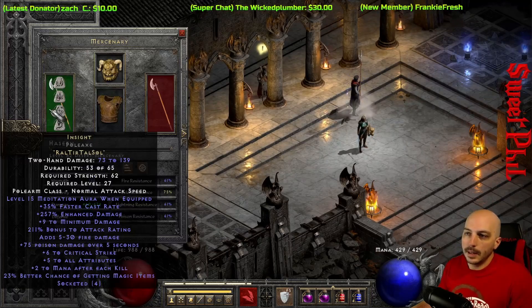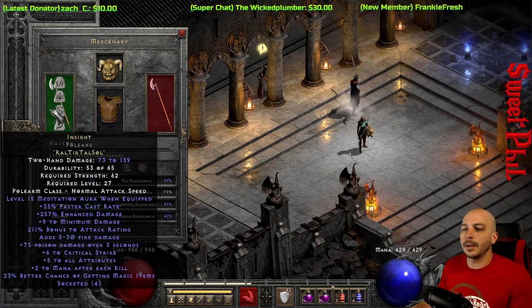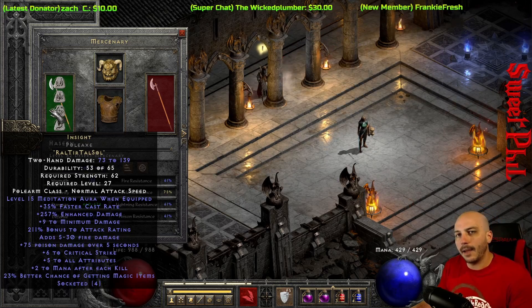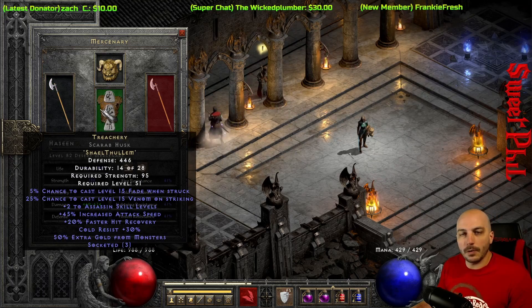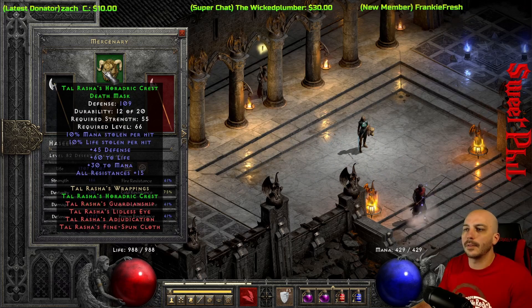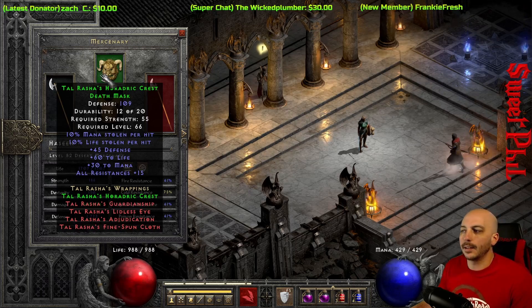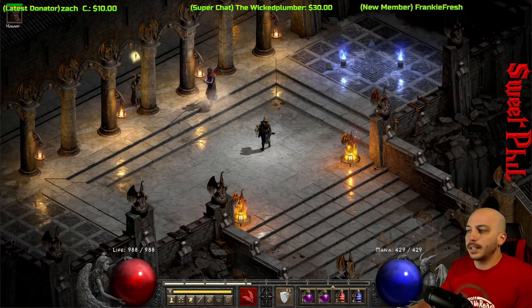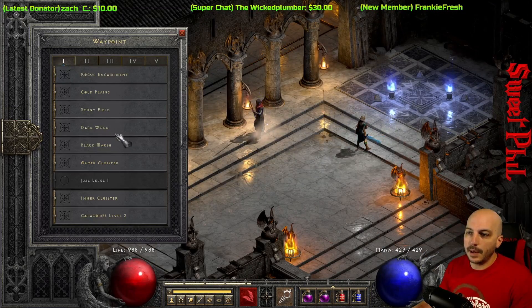For the mercenary: a basic Insight polearm. You don't necessarily have to have one, but Insight helps with mana. I have Treachery on the merc body armor and a Tal Rasha's Horadric Crest helmet — a budget item you may not find the first couple days. With this gear setup, I got over 117 FCR; actually 123 on the Faster Cast Rate.